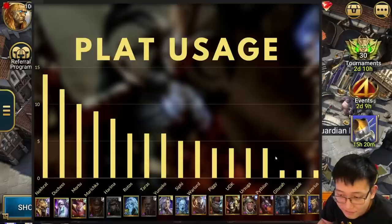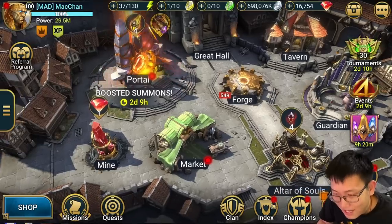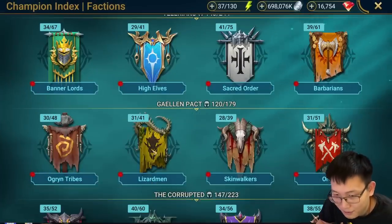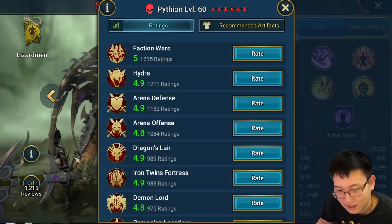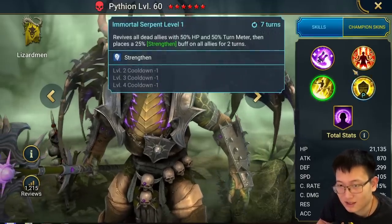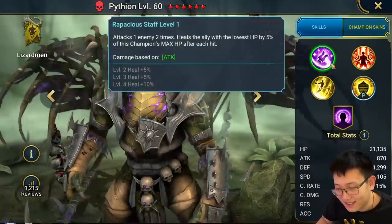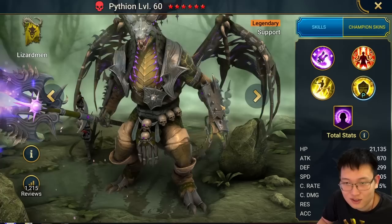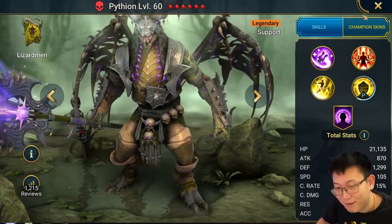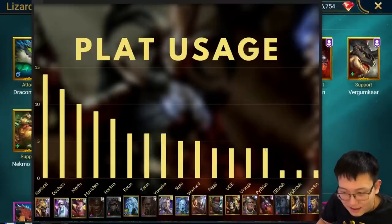Then we have Pytheon - our most recent fusion champion. I didn't expect Platinum to make him a fusion because he was so good. I remember I made a video about him - I knew he was so good. This is a mini Duchess. Look at his rating. He is just a mini Duchess, and his passive can stack with Duchess's passive to give your team an insane damage reduction. A very good champion, and on my account I haven't built him yet.